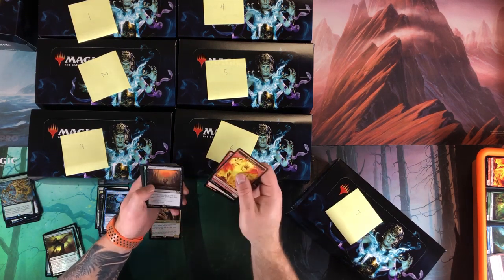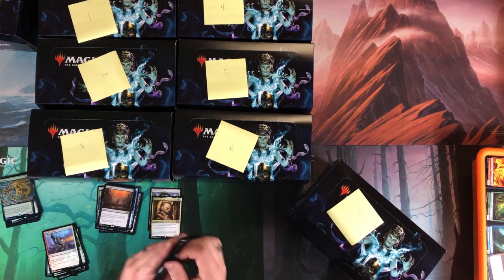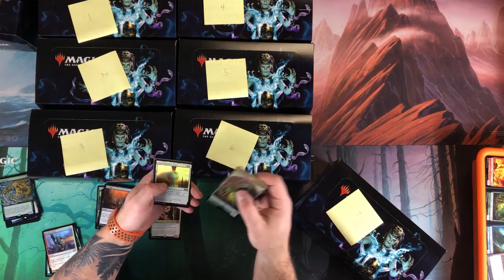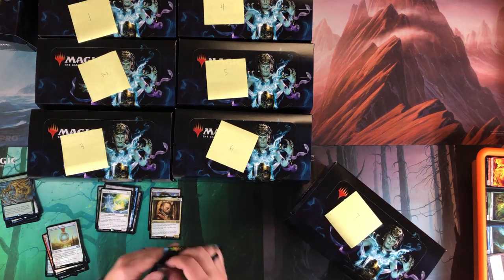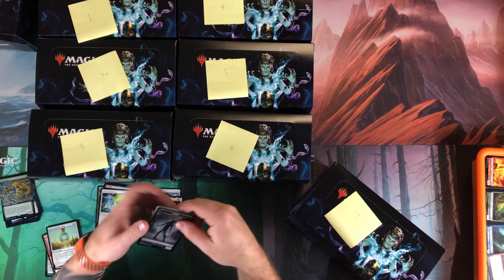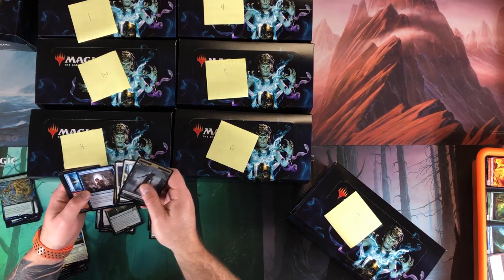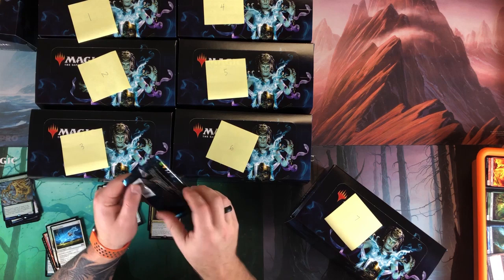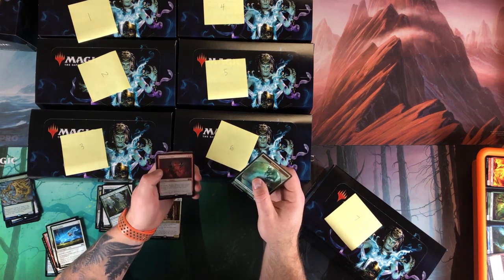Tomb, Double Cleave and nothing — that was fast. Sigil of the New Dawn, Wall of Reverence — sad panda. Box seven is really struggling. Life from the Loam is good; Hyena Umbra foil might be worth a couple of bucks. Balefire Dragon as my foil mythic and Tasigur for the rare — anticlimactic, but foil Balefire Dragon is pretty decent.